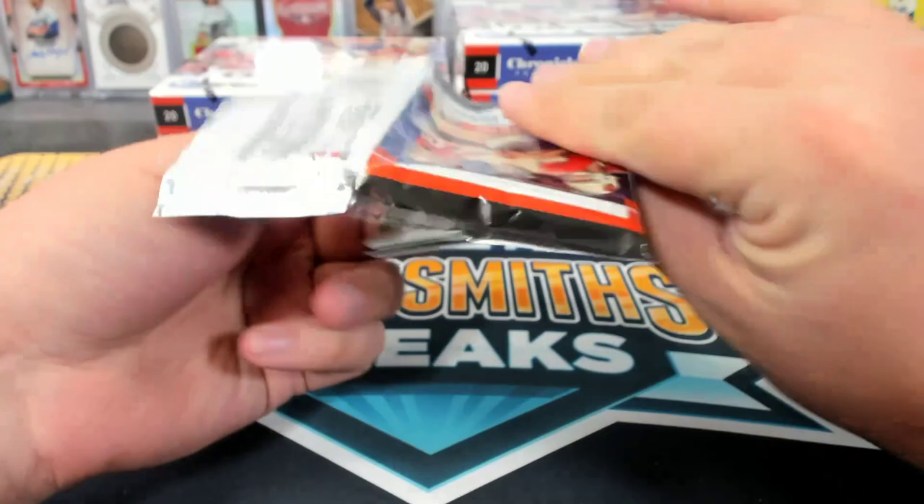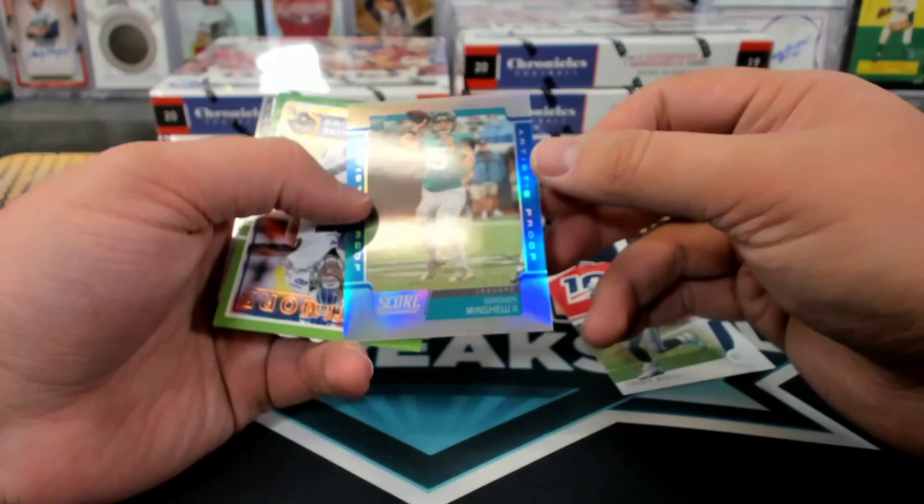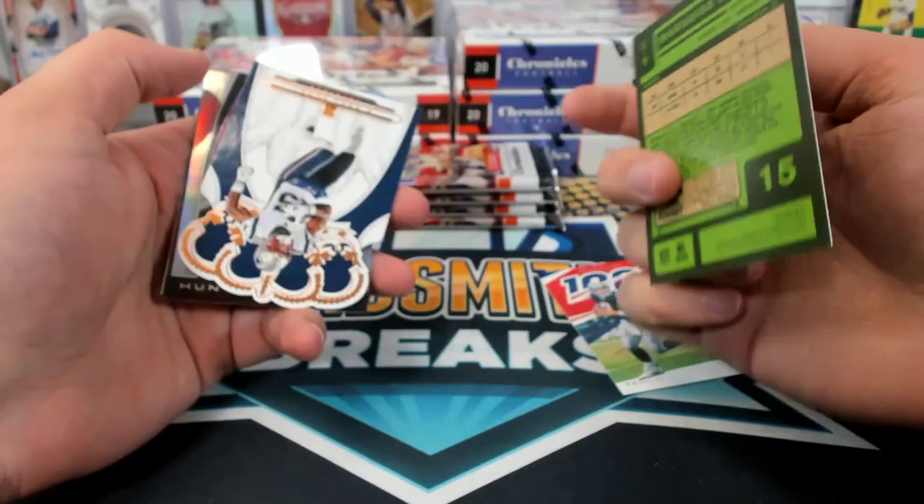Daniel Jones, 100. Minshew to 35, rookie — not bad. Marquis Brown, Green. Those are not numbered.